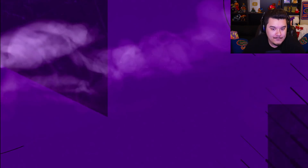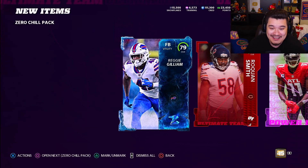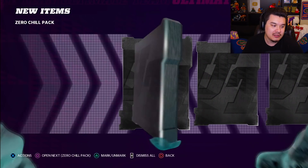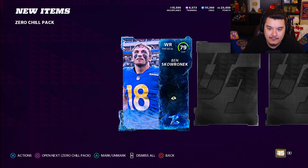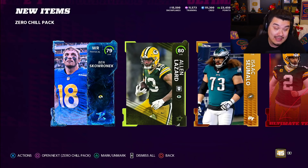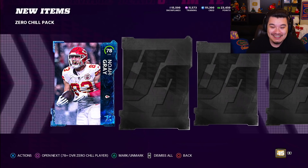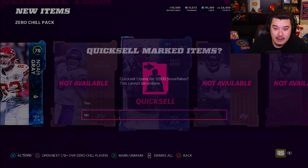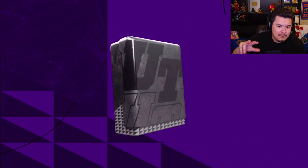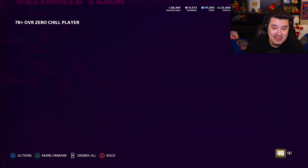Next pack — come on, give me something good here, give me a banger. Reggie Gilliam is not a banger. He's getting quick sold. Should I even quick sell the 79s? Probably should do the set for them — I think I have a bunch of 78s and 79s just chilling right now that I could do the exchange set for. Ben Skowronek, Ryan Kelly — okay, I'm actually gonna quick sell him for the training value. Noah Gray, Riley Reiff — okay, that works for me. Boom. And then we got the topper here. I'm probably gonna rip both; there are two bundles available for this, so I'm gonna rip both. Hopefully something good in this one. Noah Gray — okay.